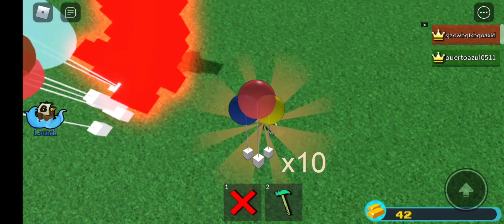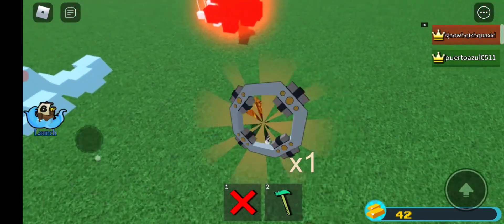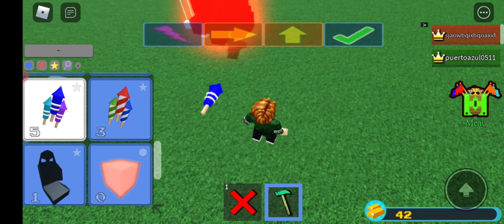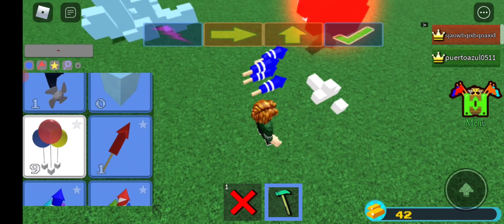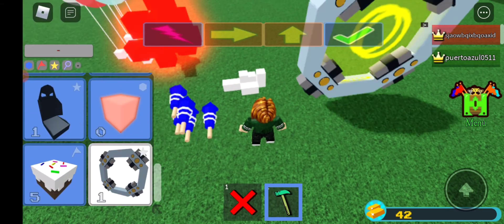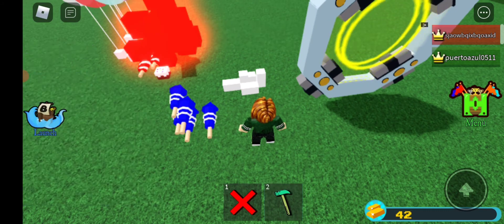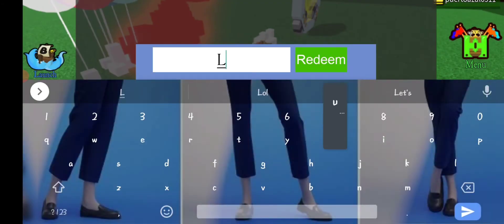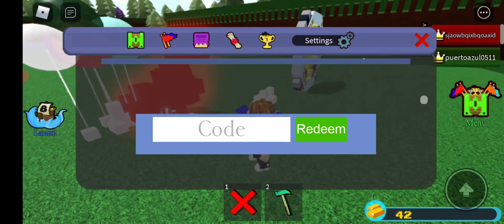There it is — 10 balloons, 5 fireworks, and one portal. Everyone gets one portal. Then another 10 balloons and another portal. So that's what the 'fuzzy friend' code gives you.